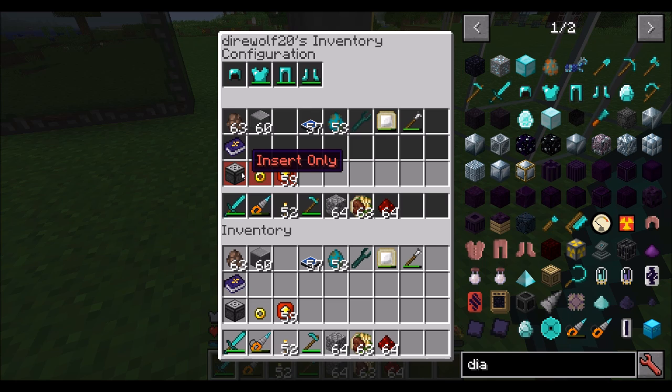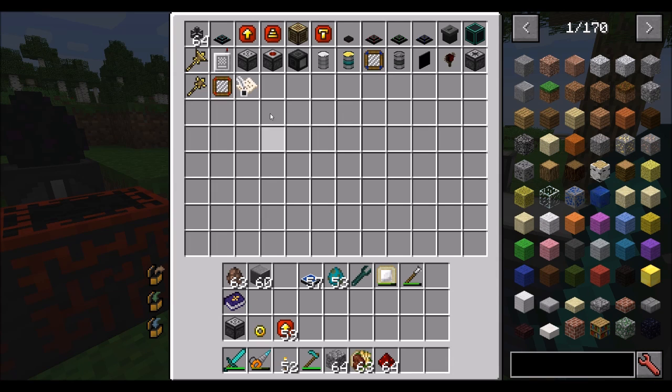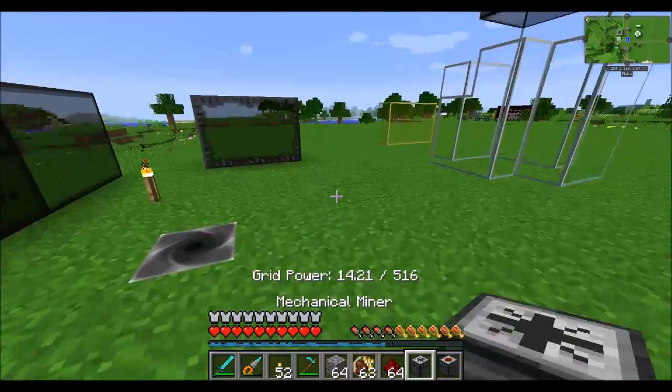The player chest will work with any kind of inventory system — IO conduits, vanilla hoppers, you name it. On the topic of automation, let's talk about the mechanical user, the scanner, the mechanical miner, and the mechanical crafter — all super useful blocks.